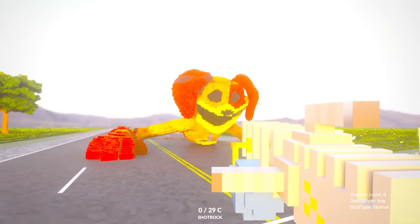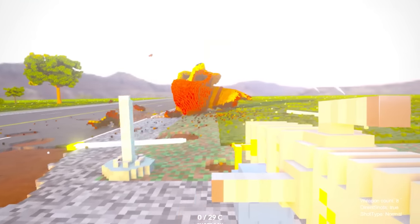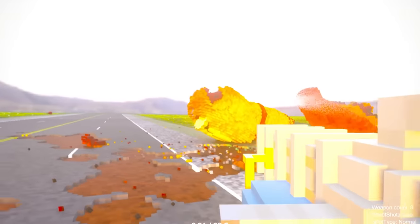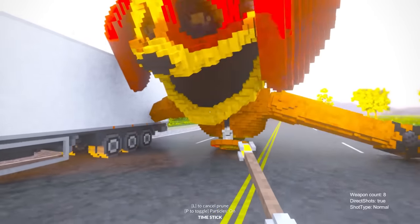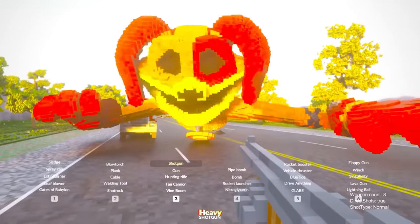What about the shot rock? Oh my lord! The shot rock definitely gets rid of Dog Day — it just blows him to pieces. I know for certain the time stick would destroy him; it'd just erase him from existence.